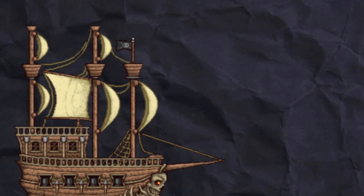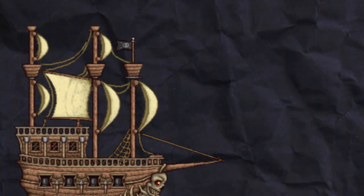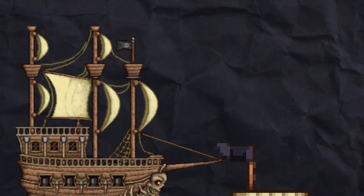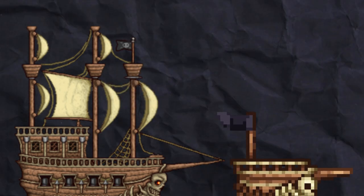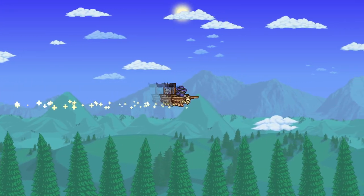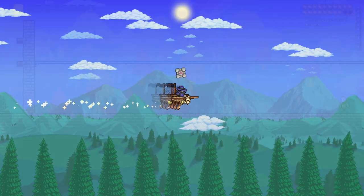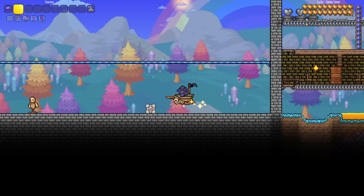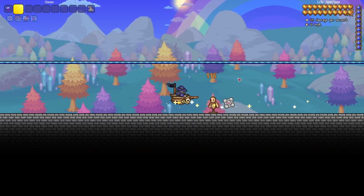The Black Spot is a hard mode mount dropped by the Flying Dutchman in Master Mode, with a generous 25% drop chance. It summons a rideable pirate ship mount which resembles the enemy it's dropped from. It can fly infinitely and travel at a miraculous 86 miles per hour. The mount deals 100 summon damage on contact with an enemy, and this damage can be boosted with various damage buffs — in this case, a summoner emblem to boost its damage by 15%.